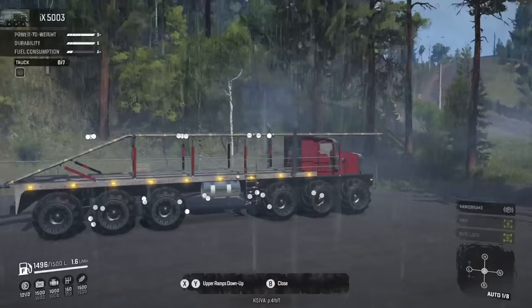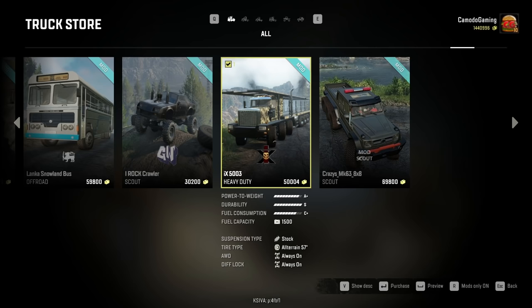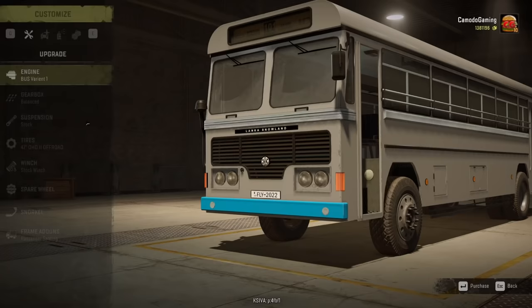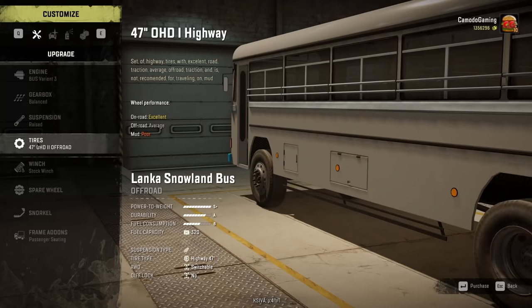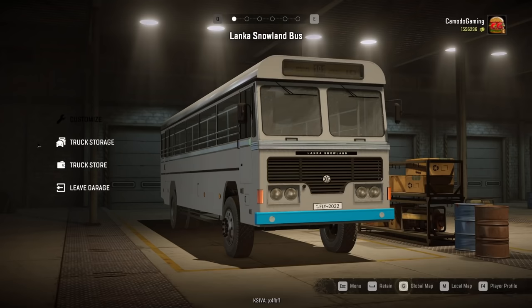We're gonna try to haul a massive semi on top and pull some normal trucks in the middle. I feel like I'm gonna break the game doing this. By the way, if you're wondering what mod I'm using, it's the IX5003 - this thing is pretty awesome. We could haul another one of the mods I downloaded - the Lanka Snowball Land Bus. Does this have an off-road setup? We have a bus variant with a raised suspension, but the tire selection isn't great.